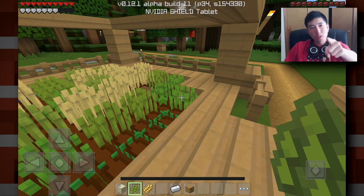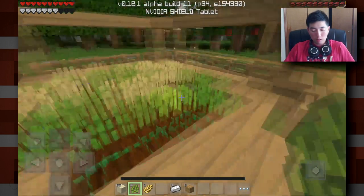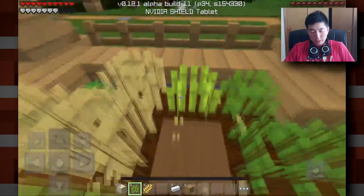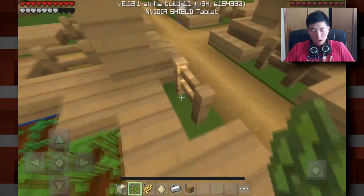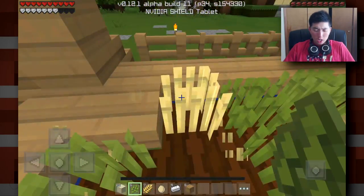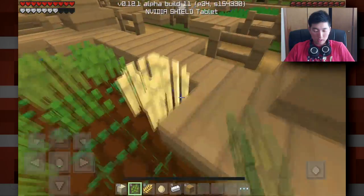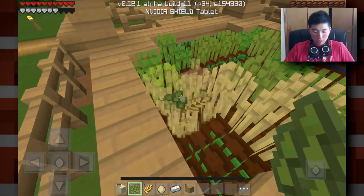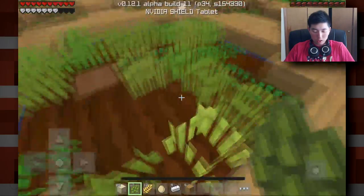Let me know in the comments if you don't like this texture pack. A lot of people have been saying they really hate it — personally I do enjoy it, but whatever pleases you guys the most is what I'll use. We got an egg! I will boil that and eat it up. What do you guys like — half boiled? I just like eating eggs, they're pretty delicious. I like omelets the best — omelets are so delicious.